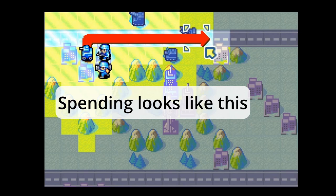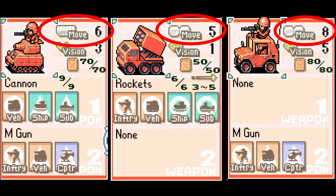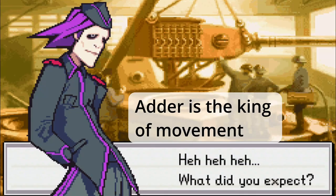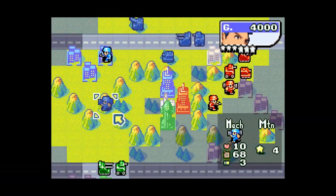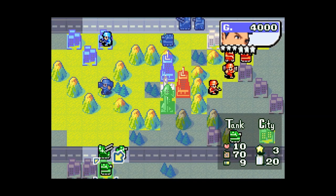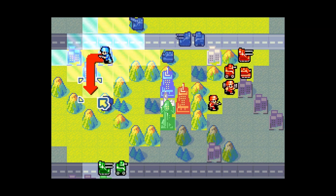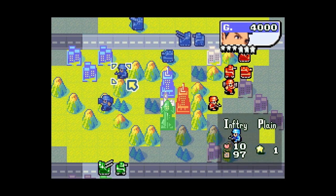How many points you can spend depends on the type of unit you have and the terrain you are crossing. You can check these at any time by examining a unit or tile. Certain COs can further boost movement with their abilities. All tiles except for properties and roads have a movement penalty attached to them, which comes into play depending on what your unit's movement type is.